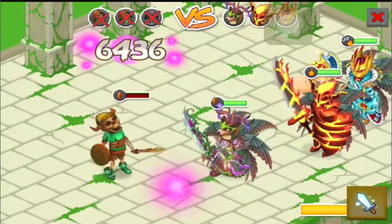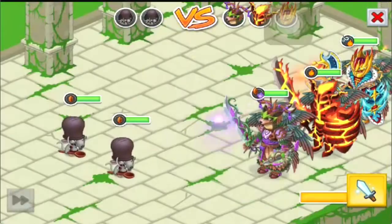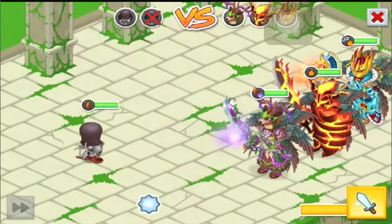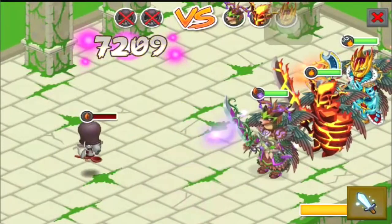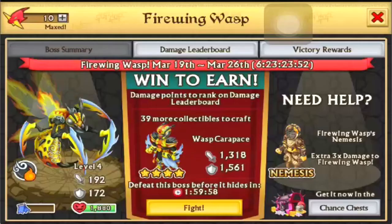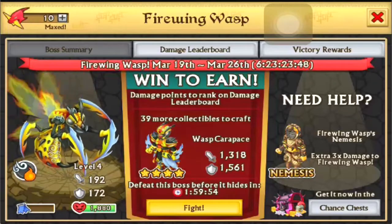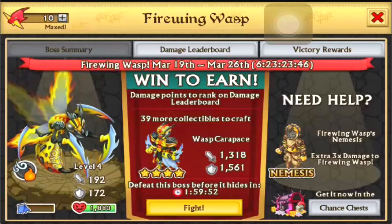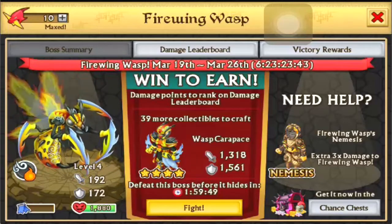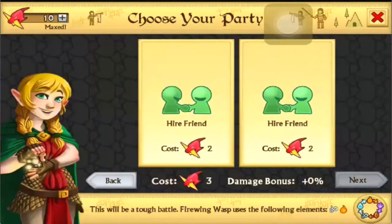If you guys are new to my channel or new to some videos I've been making: I think the fastest and most efficient way to unlock the boss faster, especially in the early stages, is to fight on Relic Runes on Valor stage. Then once you unlock the boss, you fight it, flee the fight, go fight the Honored stage, and just keep going from there. You're going to see — I just go through it fast.